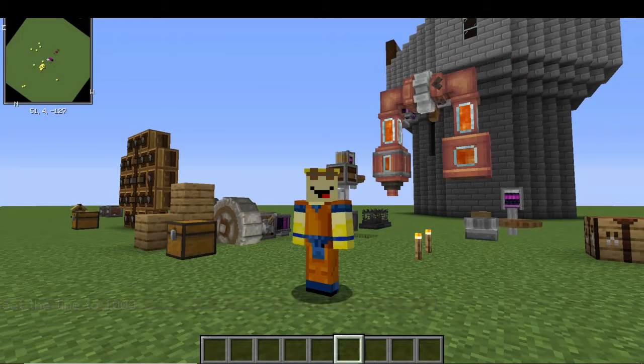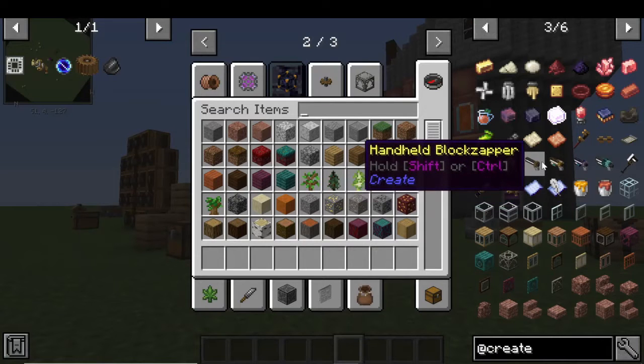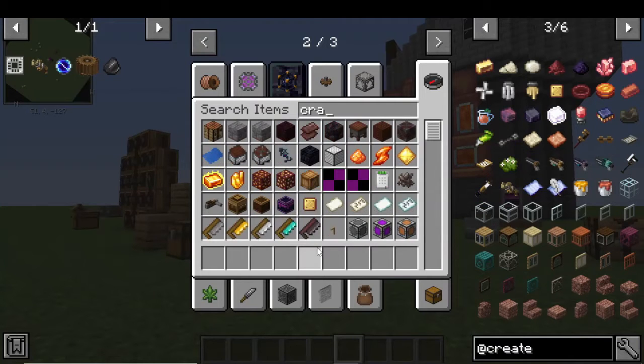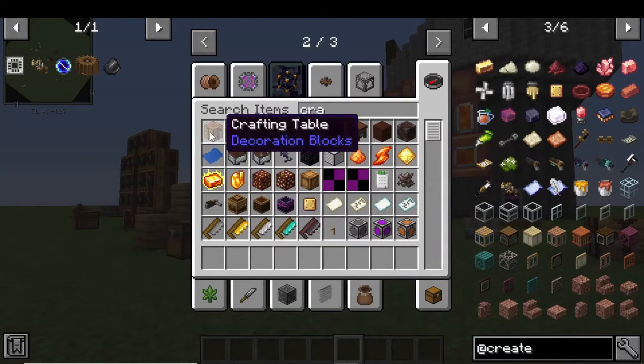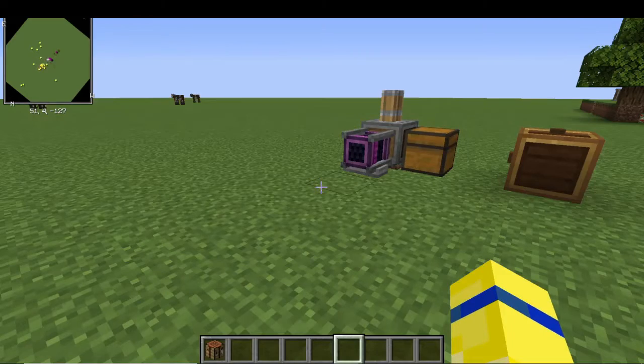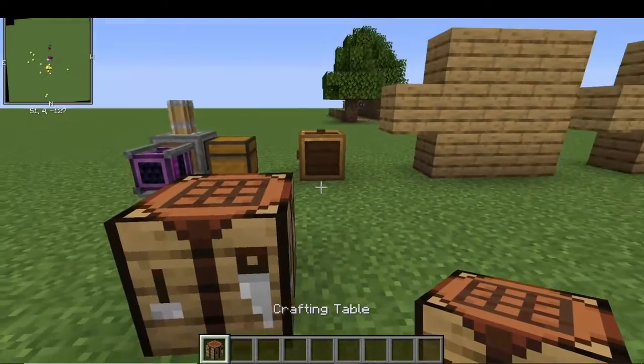Welcome back guys to another video. Today we're in the Create mod's world and we're going to do another tutorial, so just sit back, relax, grab your popcorn. It's going to be a quick video. Today we're going to teach you how to make the block zapper — it doesn't take too long. All you need is a crafting table; grab yourself one of them, place that bad boy down.